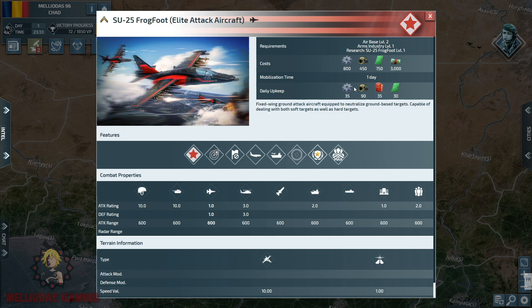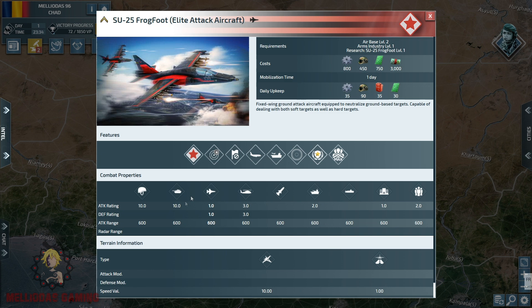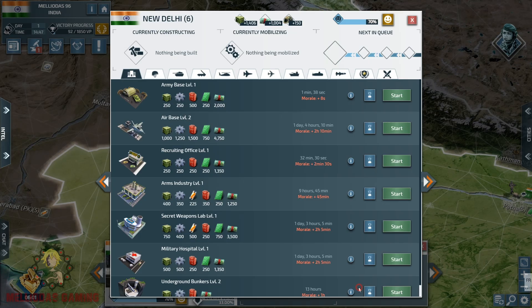At level 1, the maximum unit limit is 10. They have their own attack bonus. The good thing about this elite attack aircraft is that it's not that expensive — you only need 800 components and 750 electronics to make it. One inconvenience is that it doesn't have a radar, but a good thing is that it can be aircraft-carried.